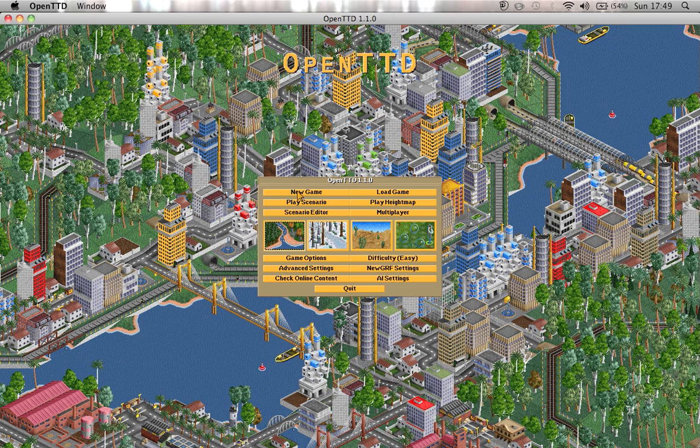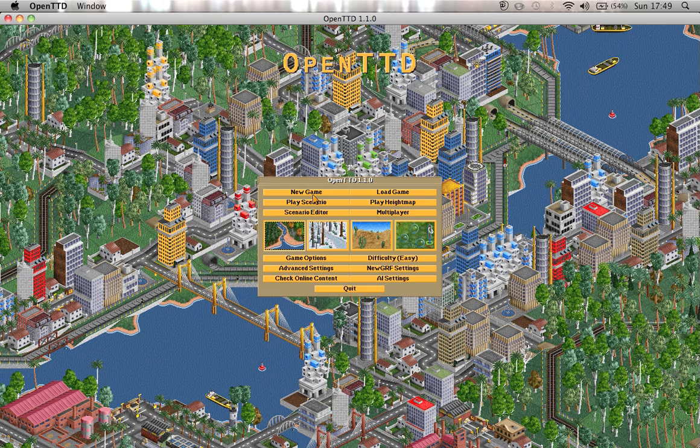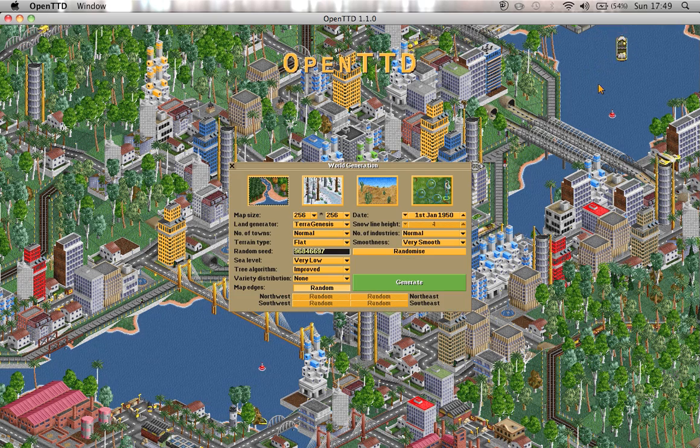New game. There's quite a few different options to choose from. I'm going to keep it pretty much default when it comes to difficulty — easy, because I'm a wuss. There are all these different settings, even though I don't know what some of them do. This basically means temperate, so we're going to be seeing lots of farms and trees and lovely things like that. The rest of it's pretty self-explanatory.